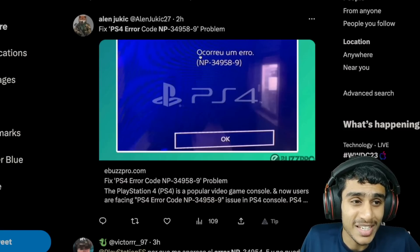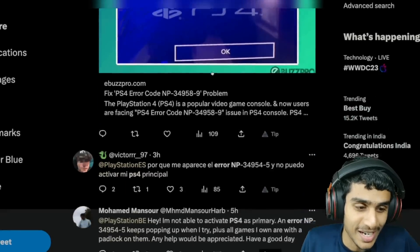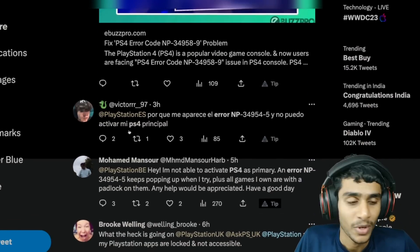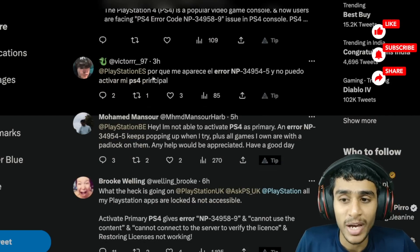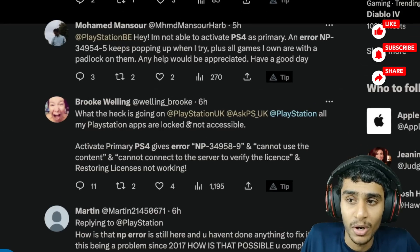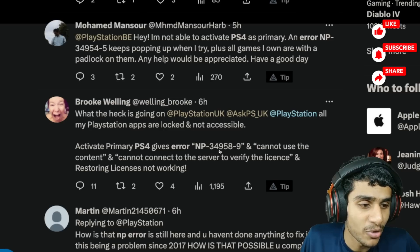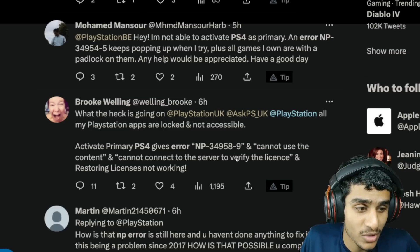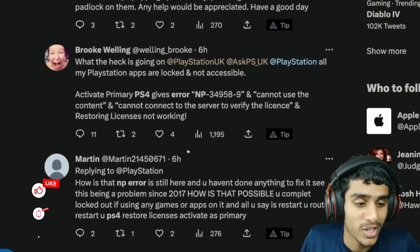I headed over to Twitter to check what this NP-34958-9 error is all about and what it exactly means. Many many people are getting this error on their PlayStation 4. Just a few hours ago and even yesterday, people reported that all PlayStation apps are locked and not accessible. It says 'activate primary PS4,' gives error NP-34958-9, and you cannot use the content.